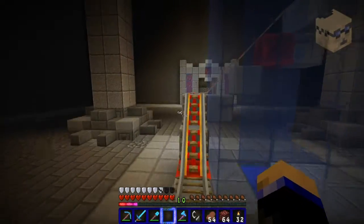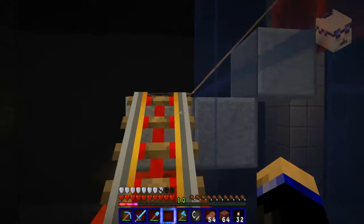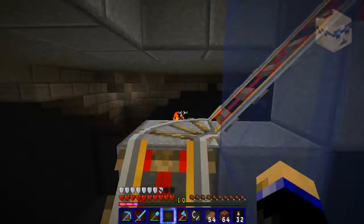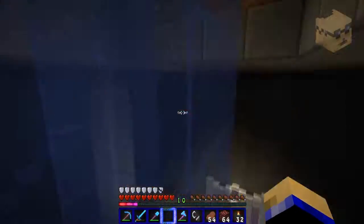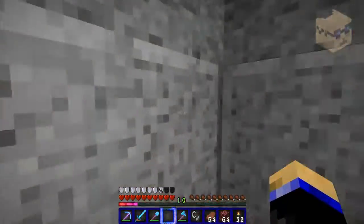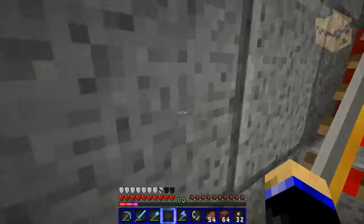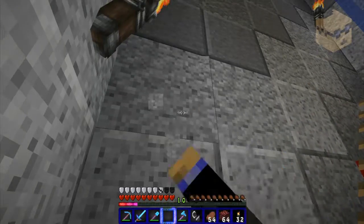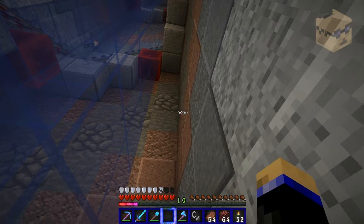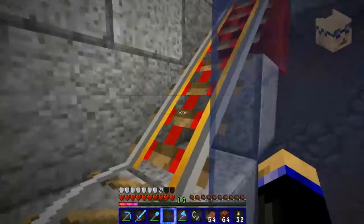I put a ring of polished andesite up there to make the transition from the open area to this room much smoother. I filled in the walls here — it's a very strange type of design. At head level while you're riding the track, it's polished diorite, then one block away in each direction is unpolished diorite, then polished andesite, then unpolished andesite, then polished granite. Then I did stone then cobblestone, and it goes up like that the whole way.